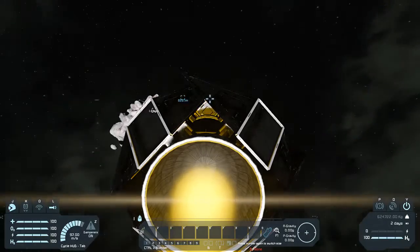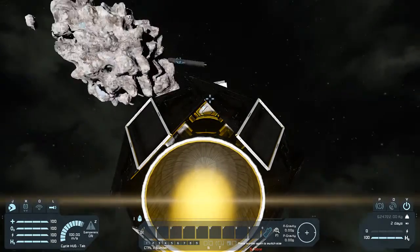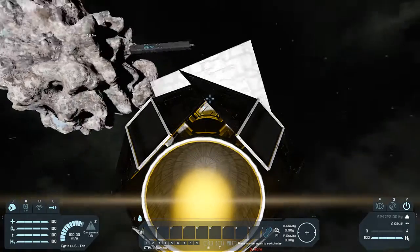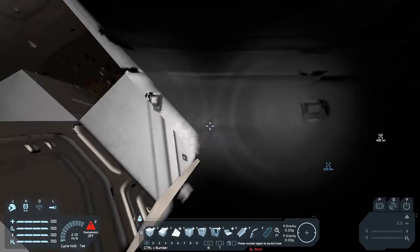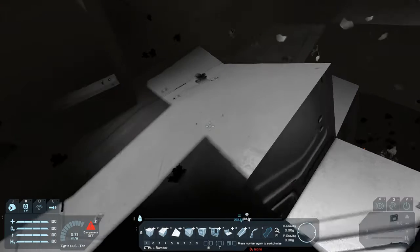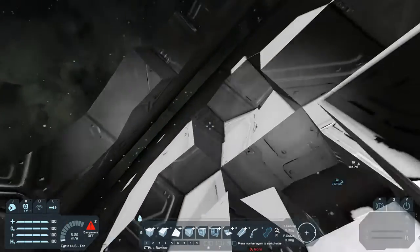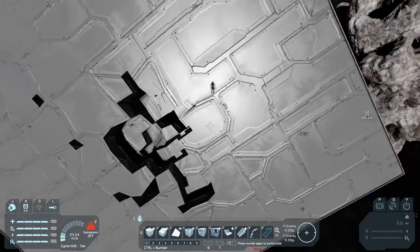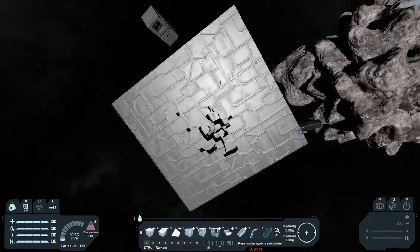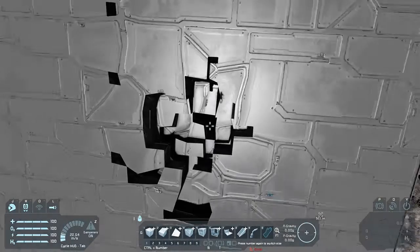To destroy the wreck station, I've got to have a combat as a pilot, because this is a modern land server. That armor should have held up a lot better. That armor does hold up a lot better. Let's see how far did it go.